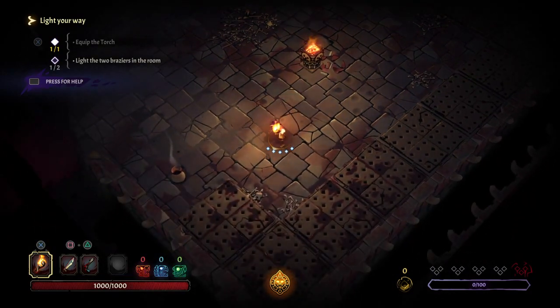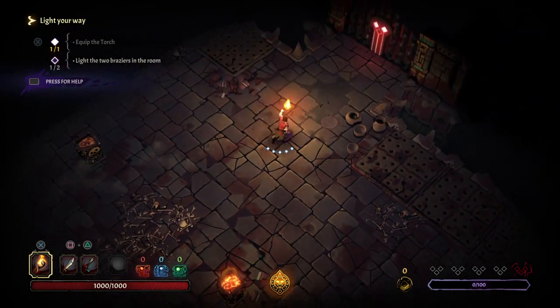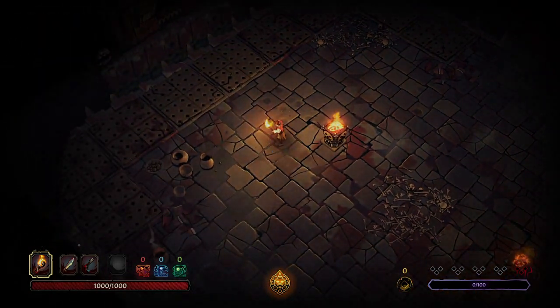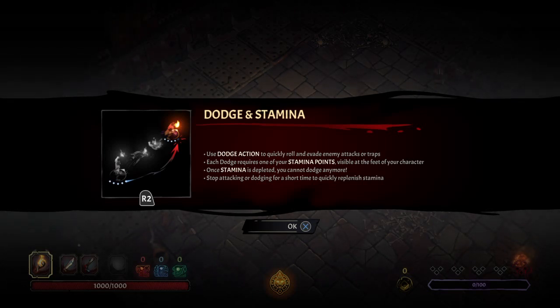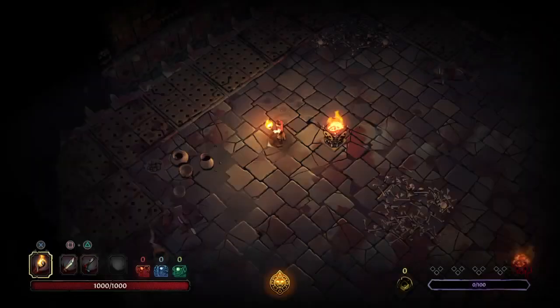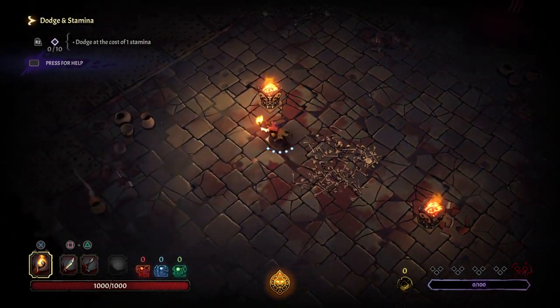Dodge and stamina — use dodge action to quickly roll and evade enemy attacks or traps, which is R2. Each dodge requires one of your stamina points, visible at the feet of your character. Once stamina is depleted, you cannot dodge anymore. Stop attacking or dodging for a short time to quickly replenish stamina. Oh well, that sucks.